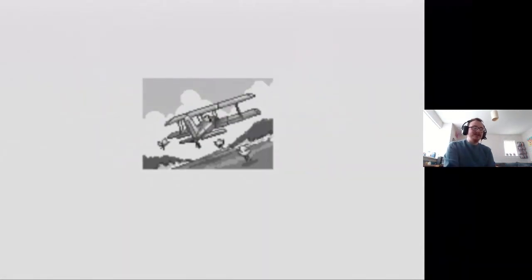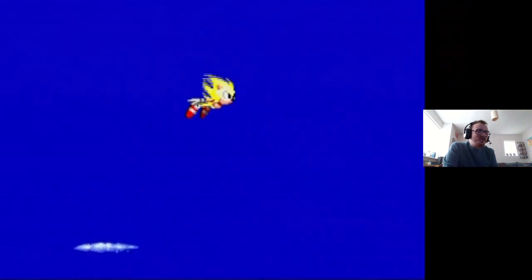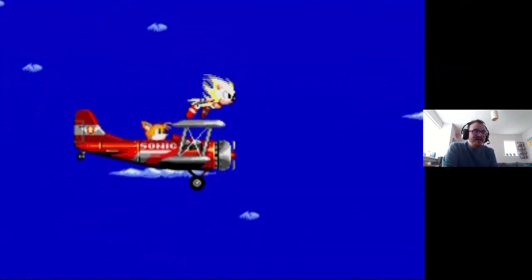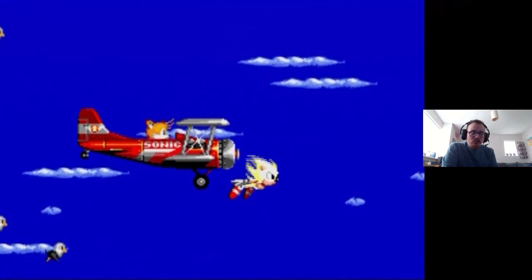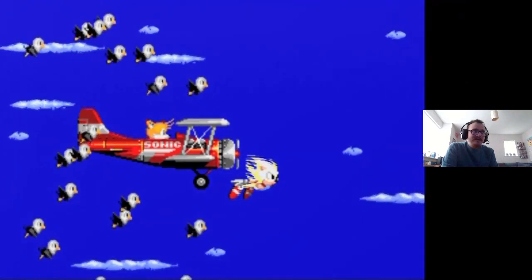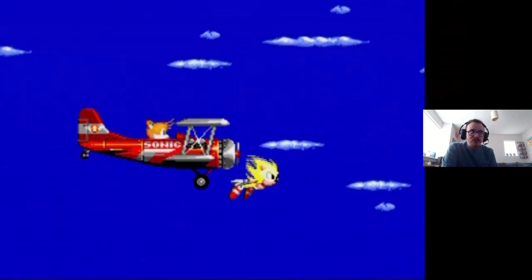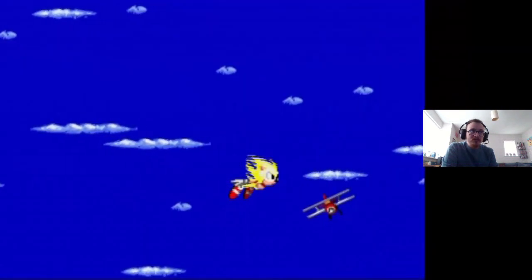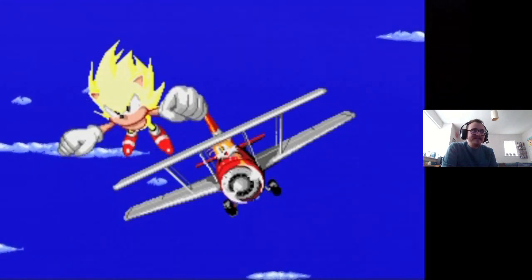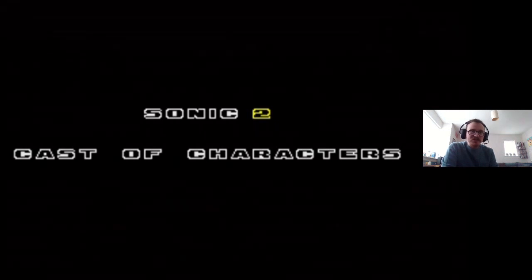Now it's time for the ending. Tails is flying off to save Sonic, and lo and behold — Sonic is Super this whole time. That's an epic entrance as they escape the Death Egg while he's Super. However, this is a bit controversial, but I don't really like the Super Sonic ending as much as the normal ending, where Tails catches Sonic when he's normal. The pose at the end with the normal ending is a lot more meaningful — it really establishes their friendship and brotherhood. But yeah, that looks pretty awesome. I honestly prefer the normal ending over the Super Sonic ending.